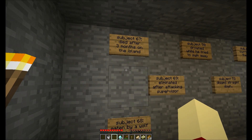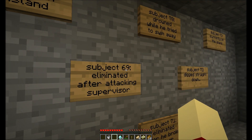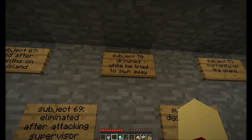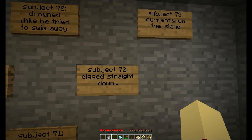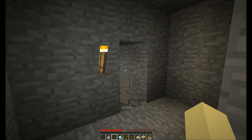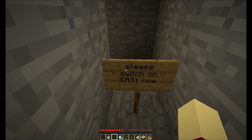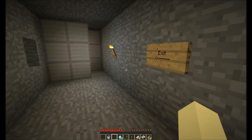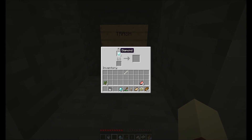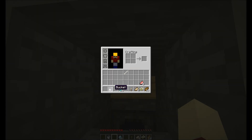Subject 67: Died after three months on the island. Subject 68: Eaten by a wolf after three days. Subject 69: Eliminated after attacking supervisor. Subject 70: Drowned while he tried to swim away. Subject 71: Eliminated after he broke the door. Subject 72: Dig straight down. Subject 73: Currently on the island. I'm subject 73 — oh no. Please switch to easy — no, I don't want to. I have to throw everything in the trash — bucket and stuff — but I can keep my food and my diamonds.